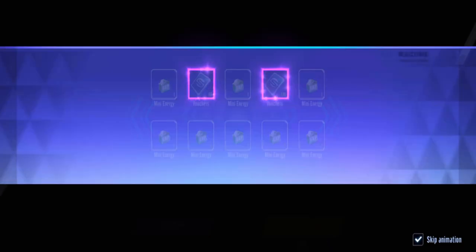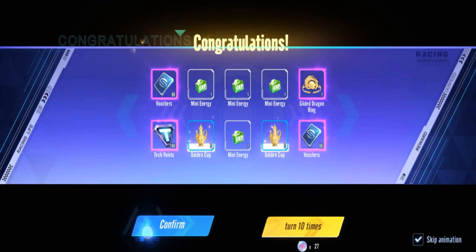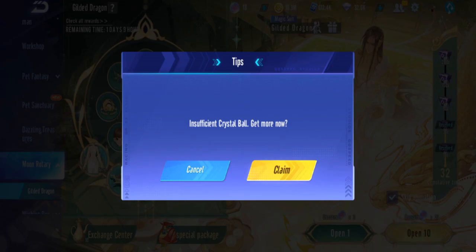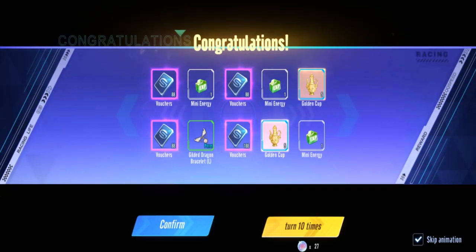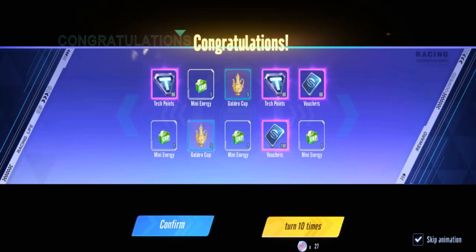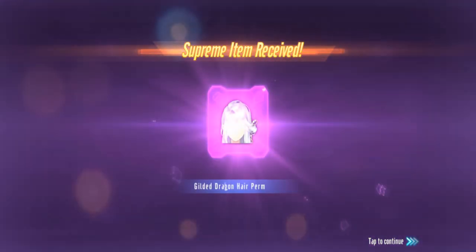At 20 pulls we get nothing, at 30 we got a ring, and at 40 we got some more. I need to buy more already. At 50 we need to pick fragments to exchange for the outfit. At 60, 70, 80 — we got the hair.